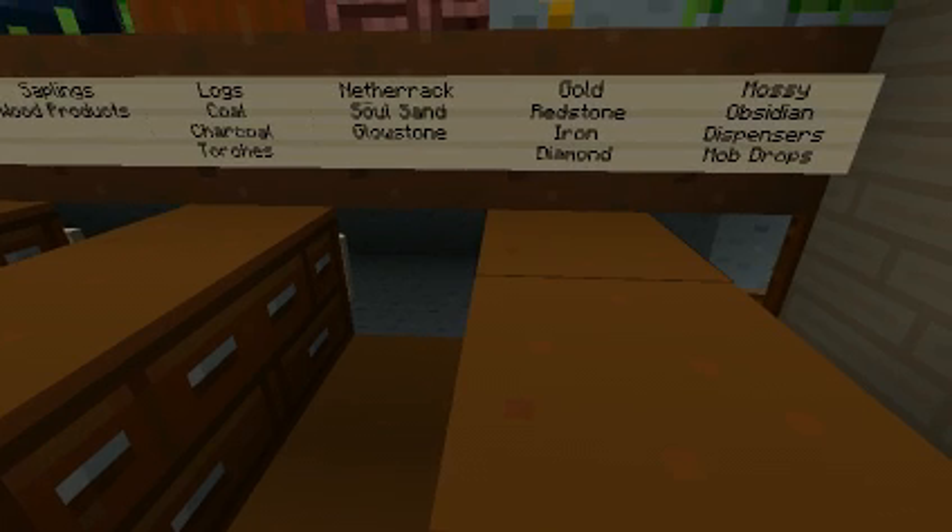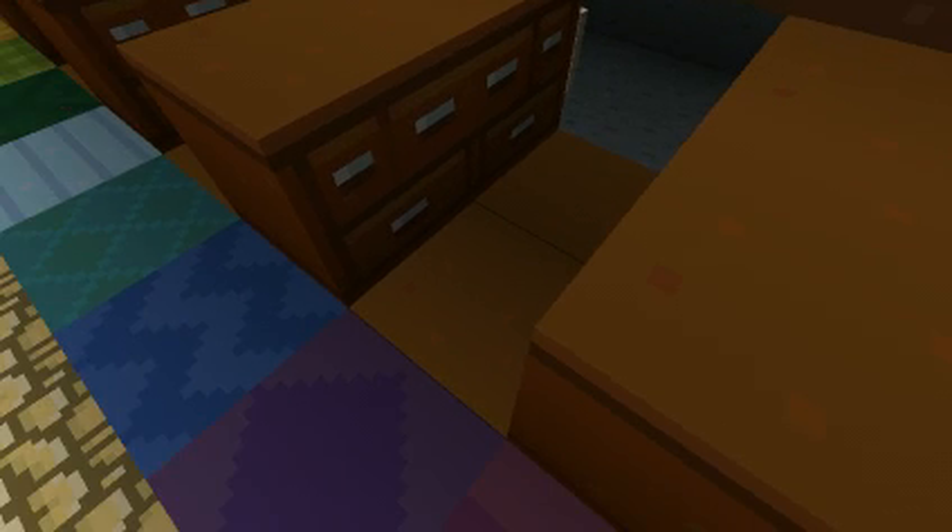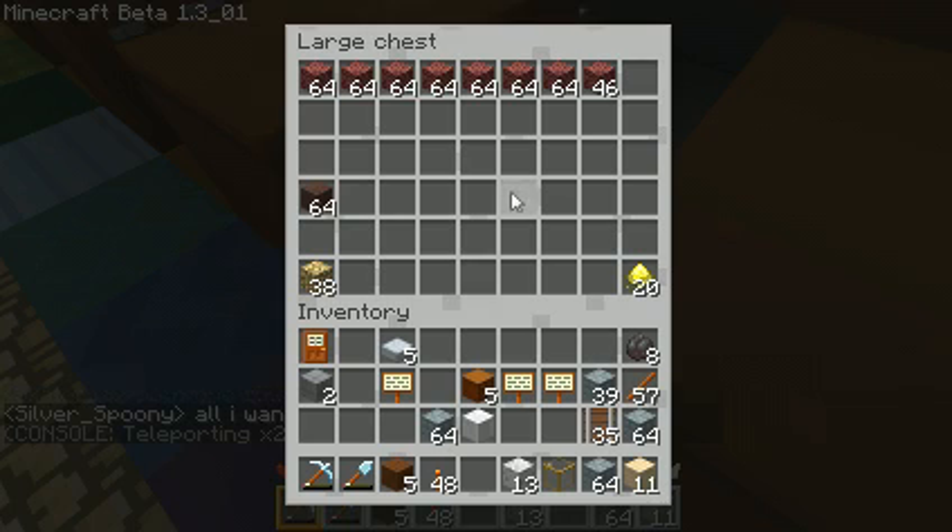Purple has Nether sand and glowstone, available by trading. Precious, precious.